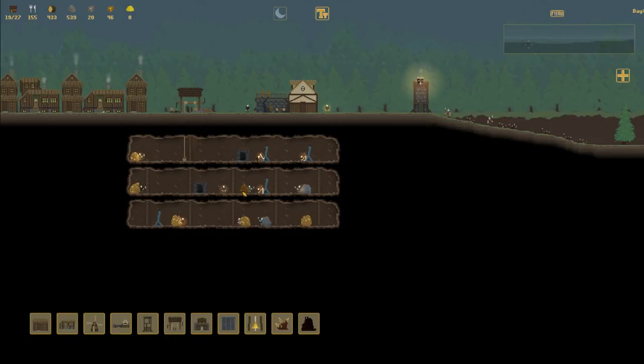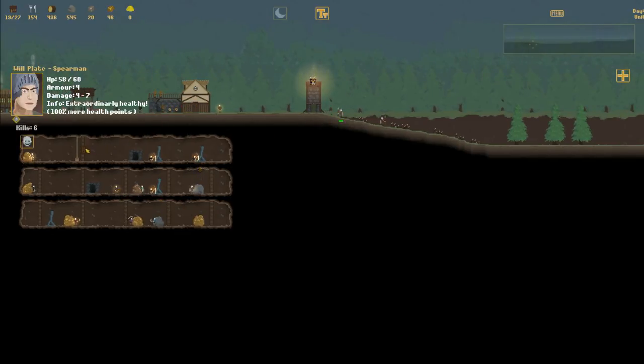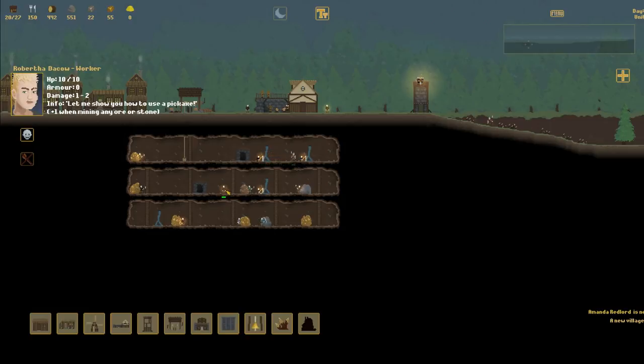I am going to need to expand this place out. Let's bring one of these guys in here and I'm going to focus on expanding out the top column because all I have up here is a couple fishers and a gold miner. A new villager has arrived - perfect. Let me show you how to use a pickaxe. No, he must have run out of rock. I'm going to put him on the gold then. We should have a builder somewhere. Yes, there's my builder I was looking for.